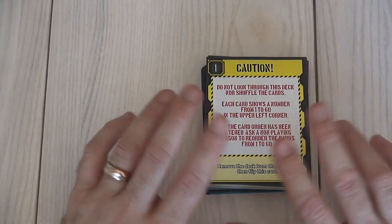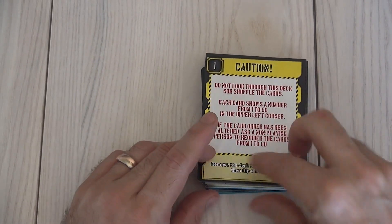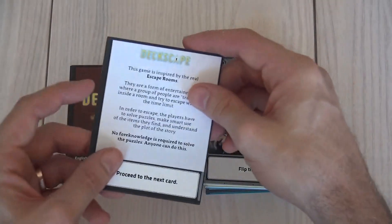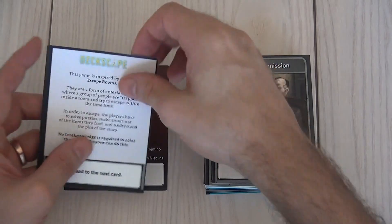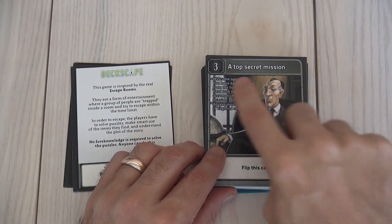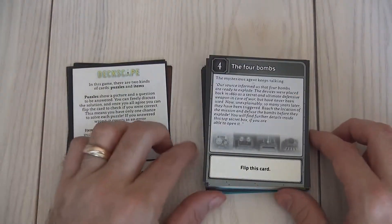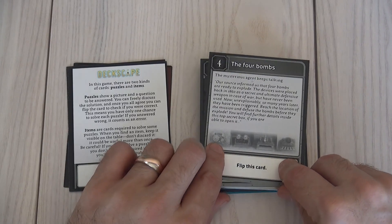I'm just going to tell you the basics, but if you want to know more, pause and read for yourself. As it says: remove the deck, flip this card, and it says welcome. This starts giving you the basic instruction manual for how you play the game. If you want to read that, you can. And then here's the second page — here's this fine fellow who introduces you and sends you on a top secret mission. There's a little bit more about the particulars of how you play, and here's a bit of backstory for why we find ourselves in the pickle that we're in.